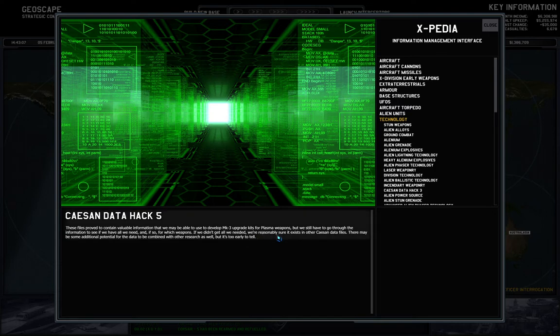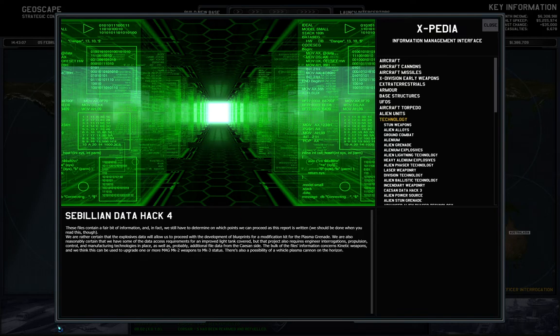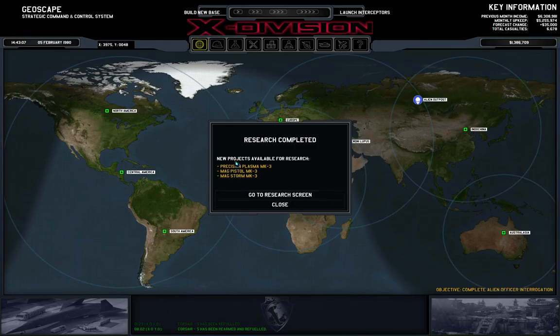We have a data hack — mark III upgrades for plasma weapons! For which weapons? These were started at the same time I think. Modification kit for the plasma grenade — wow. This could play right into our plasma explosive stuff. One or more mag mark II into mark III. I didn't know these could affect other things. Also plasma pistol — that's the mag pistol — but it might be good to check out. It turns out to get better — with that, maybe I'm looking into the data hack more. But let's look at the plasma explosives first.